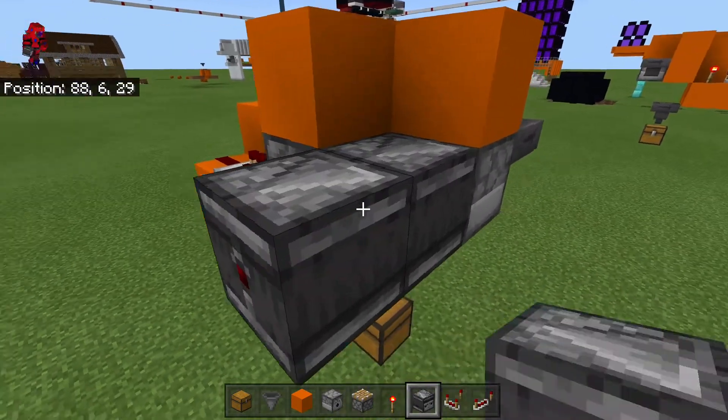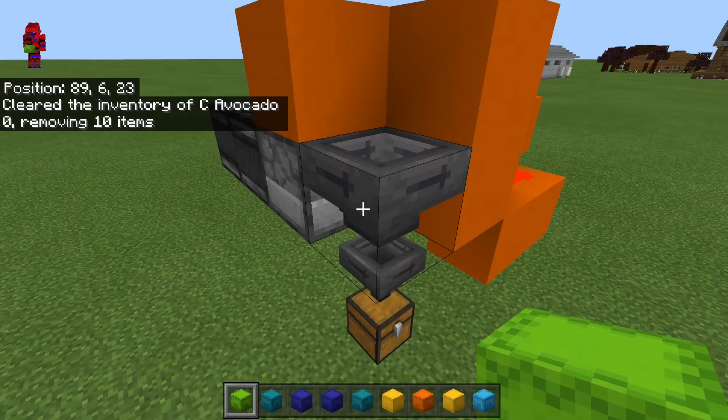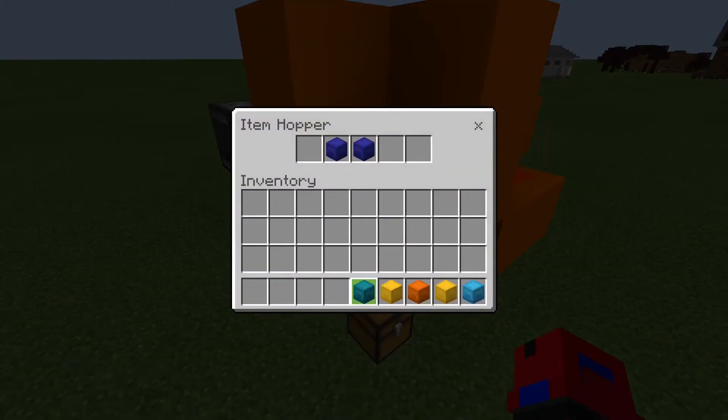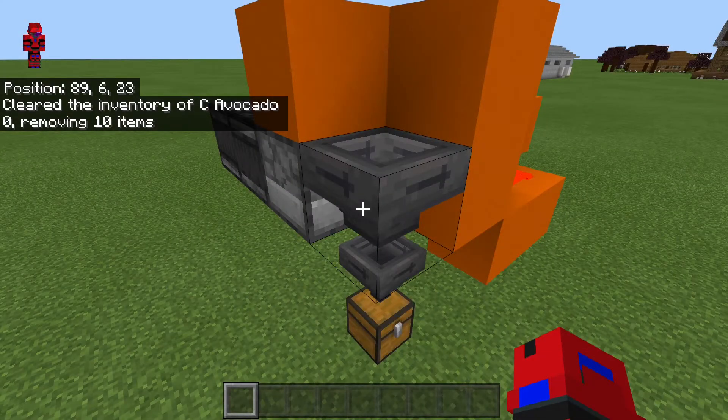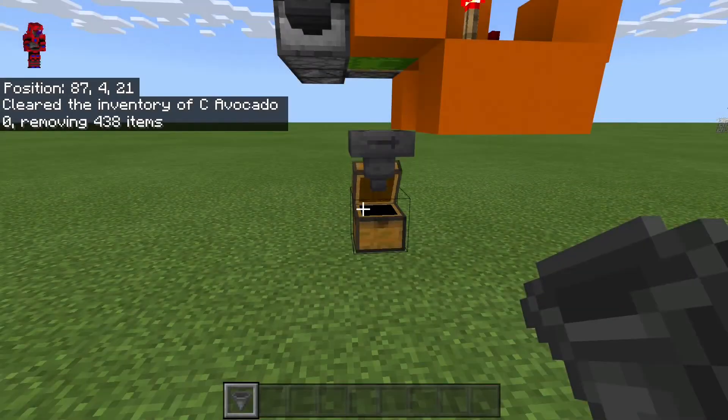Now you're going to want to get an observer. Put it here. And another one here. Now get yourself a load of shulker boxes and dump them in. And instantly you should hear the clicking stop. Now you're free to hook this up to your auto farm and everything should work perfectly.